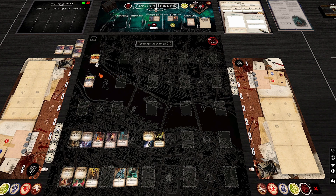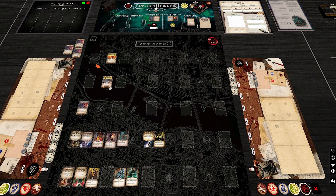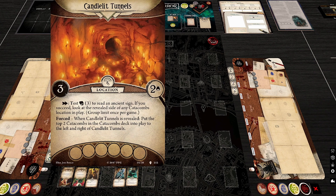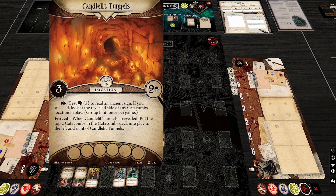They build the map live by drawing locations one by one. First up: Candlelit Tunnels, which when revealed puts one location to the left and one to the right. Its action lets you test Intellect 3 to look at the revealed side of any catacombs location in play — useful near the end when you want to identify which location is the Tomb of Shadows or Blocked Passage.